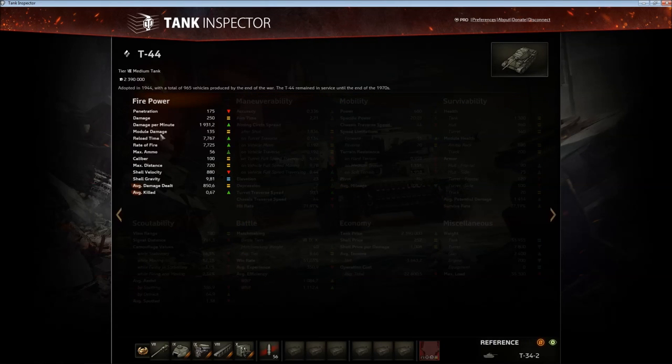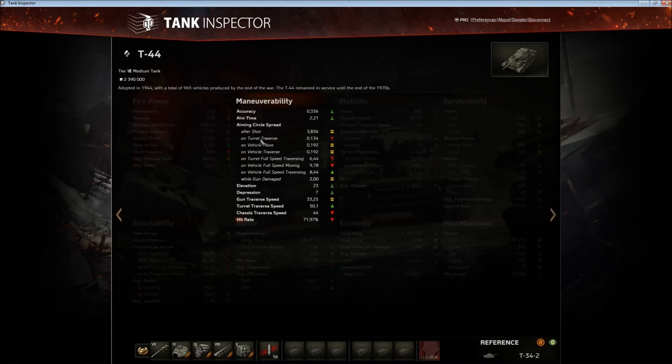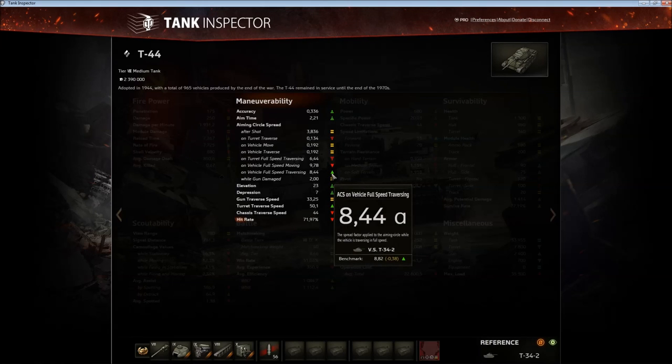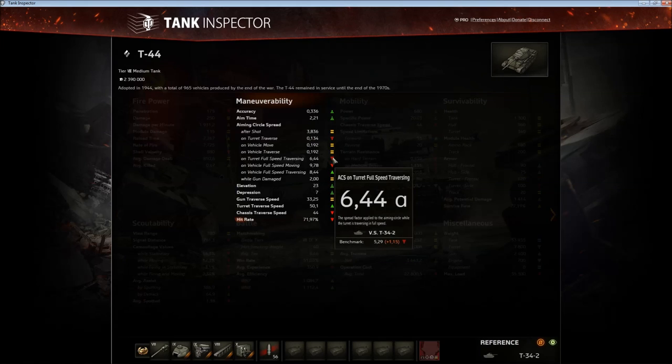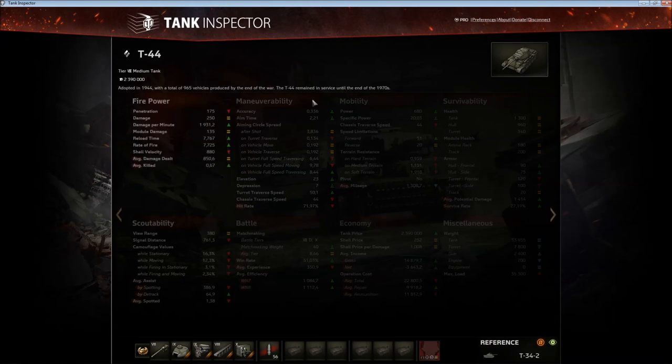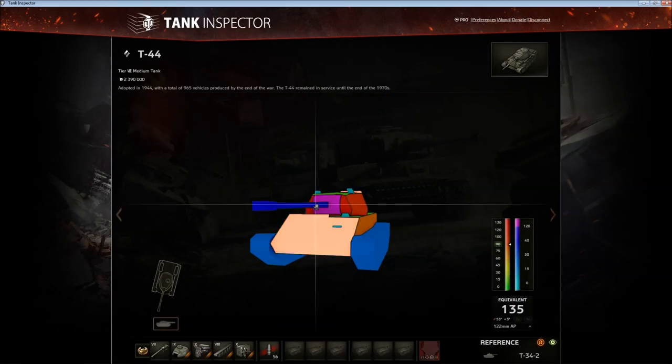The tank was buffed - I'm not even sure if the rate of fire shown is current. Aiming circle spread: on full speed hull traversing it's better, on full speed moving it's worse, and on full speed turret traversing it's way worse than on the T-34-2. Mobility-wise though, really good power to weight. 20.03 is the kind of figure you get used to on Russian mediums from tier 8 up. The terrain resistance is way worse than on the Chinese counterpart, but the T-34-2 gets worse specific power. The T-34-2 gets slightly better turret armor. The tanks are kind of similar overall. Let's get into the replay.